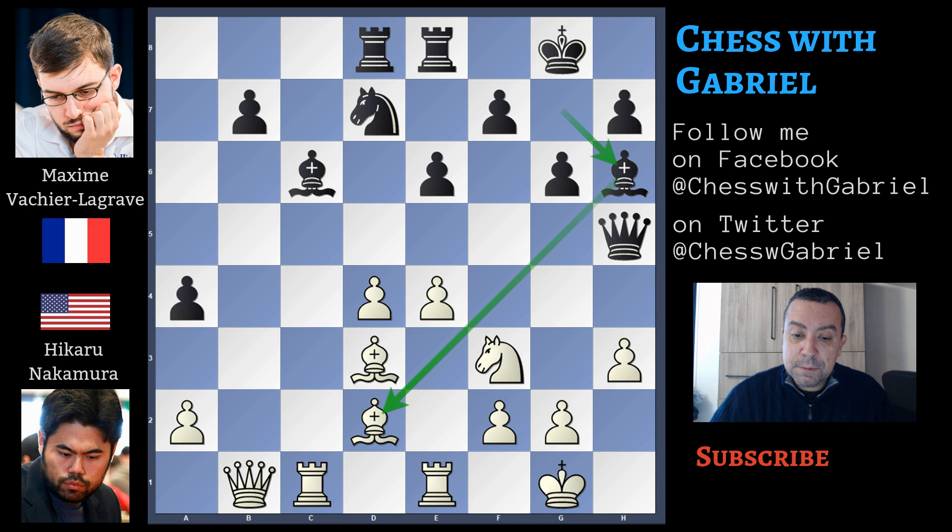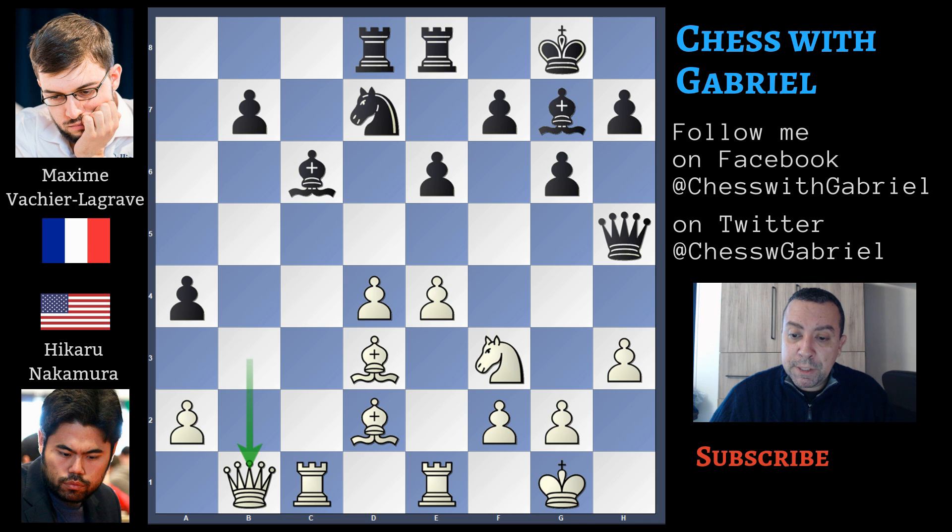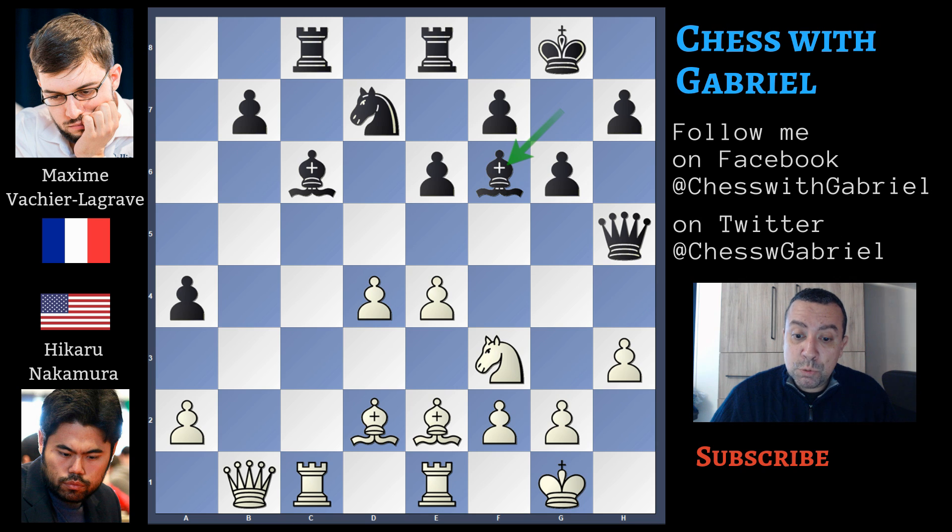Bishop to h6, bishop captured, queen captured. Bishop to b5 — white has the initiative and black's queen is oddly placed, but in a blitz game black can try to survive. Instead of bishop to h6, after queen to b1, Vachier-Lagrave plays rook to c8. Now bishop to e2 with an x-ray attack on the queen. Bishop to f6, but it's too late — Nakamura already has a winning combination.